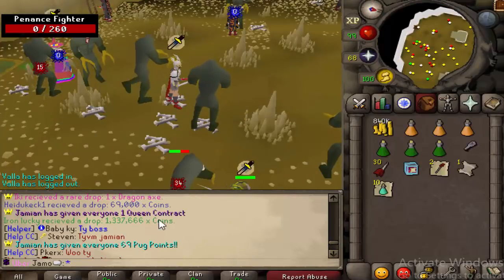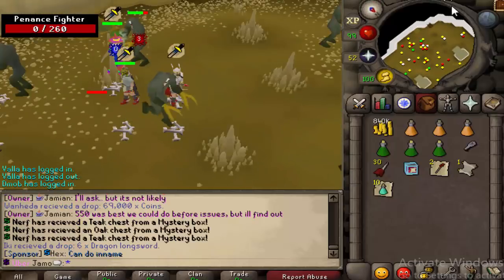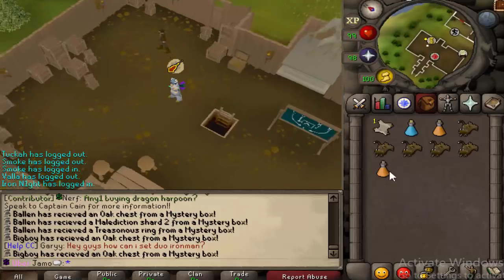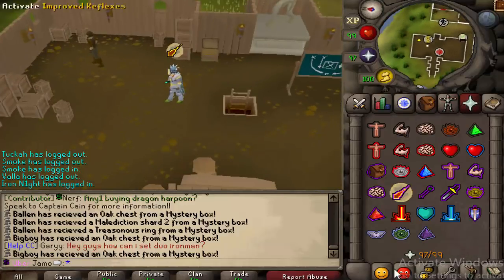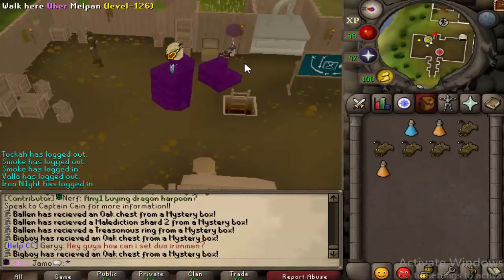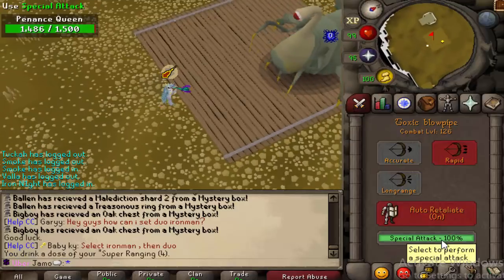The owner of the server just gave everybody a Queenie contract, so let's go kill this boss. All right, we've got a contract. If you use a setup like this, you don't need the Slayer Helm — but why not, right? Just pray mage and you're good to go. Inspect the statue if you have the item. Note: this is dangerous right now, so when you're watching this, don't die.